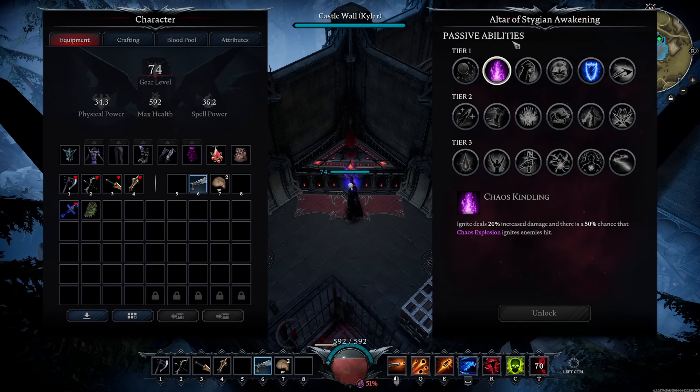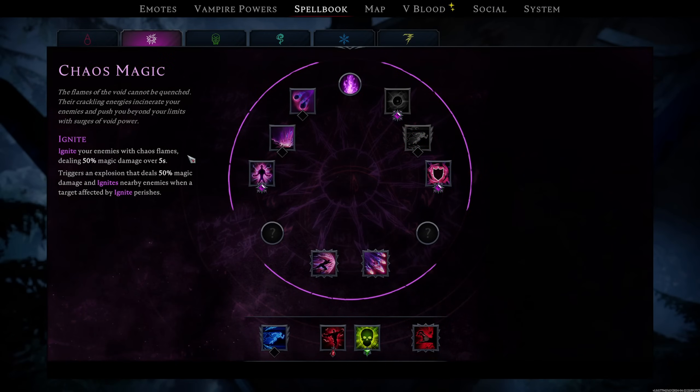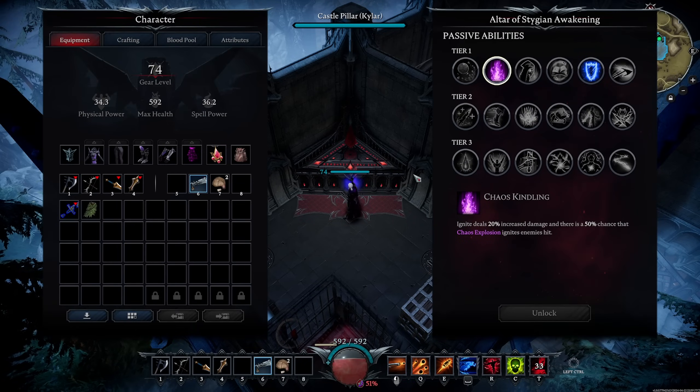Next is Chaos Kindling, which is a crazy update. Ignite deals 20% increased damage, and there's a 50% chance that a Chaos Explosion ignites enemies hit. The Chaos Explosion triggers whenever somebody dies with Ignite — it deals 50% magic damage to nearby enemies when a target affected by Ignite perishes. This passive makes it a 50% chance to ignite those nearby enemies. At the very least it's a flat buff to Ignite damage, so it's really solid.